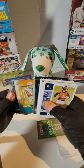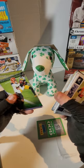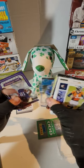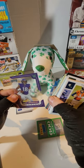All right, two Tuas in this pack. T. Higgins. DeAndre Swift — that's an awesome card. Ooh, and a Justin Jefferson, very nice.